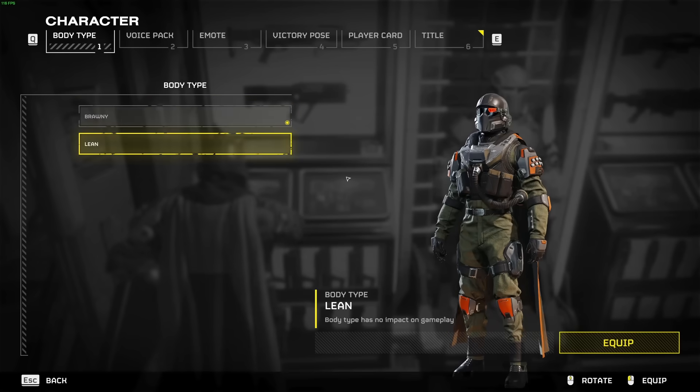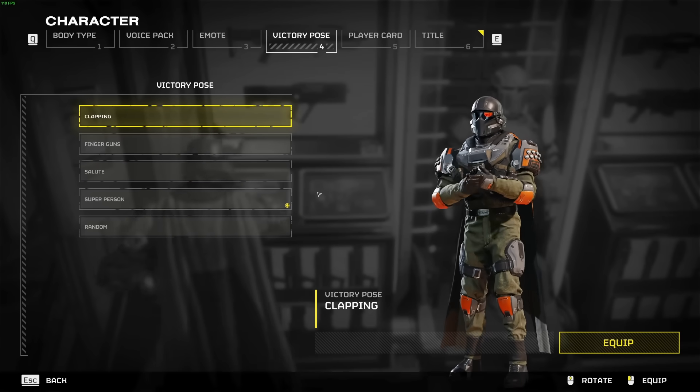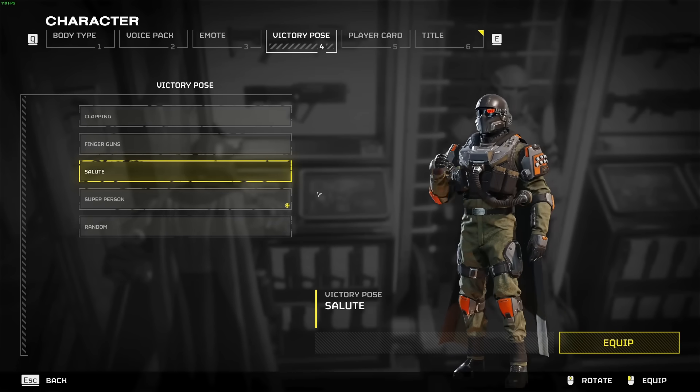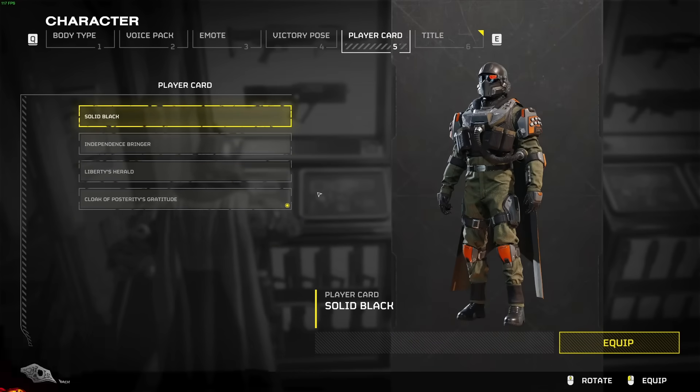The Character tab of the Armory allows you to customize various superficial elements like body type, voice, emotes, victory poses, as well as your player title and card. While these are purely vanity choices, they do help add a bit of extra personality to the game.